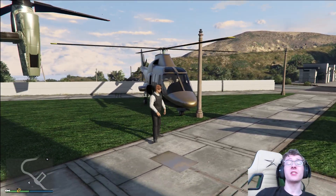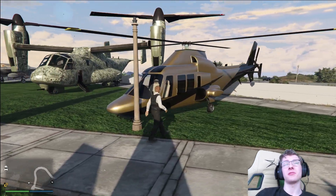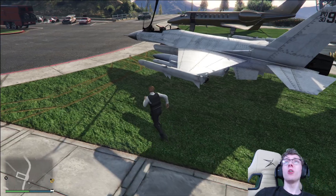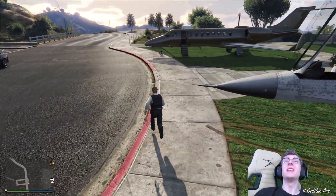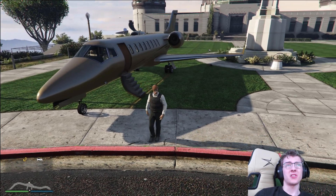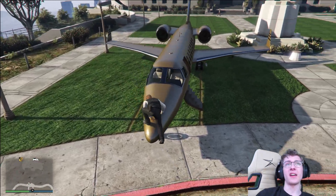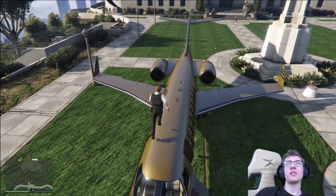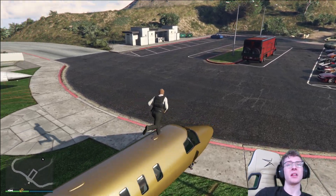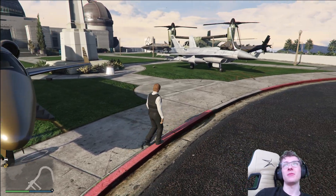The Swift and Swift Deluxe is 50% off, but I would not recommend picking it up — it's still a waste of money and you're never going to use it. We also have 50% off the Luxor Deluxe, which is another waste of money. It's 50% off what is normally 10 million, so you're still spending $5 million on a jet that does literally everything the normal Luxor does. And speaking of the normal Luxor, that plane is also 50% off.